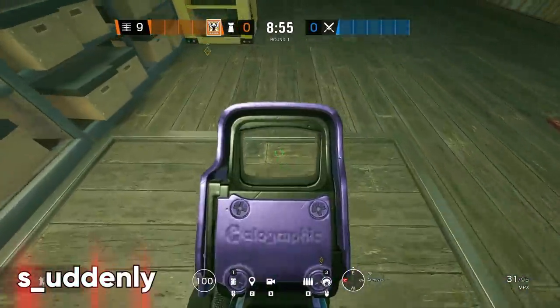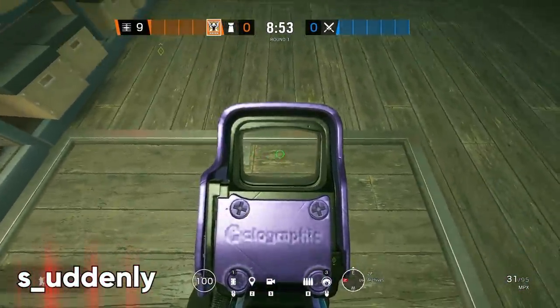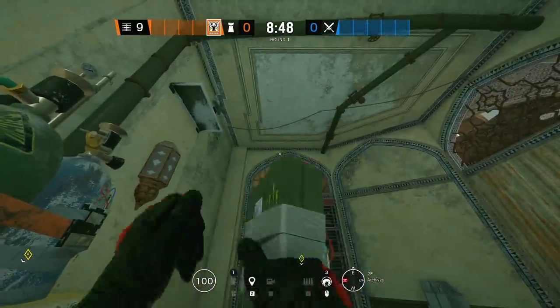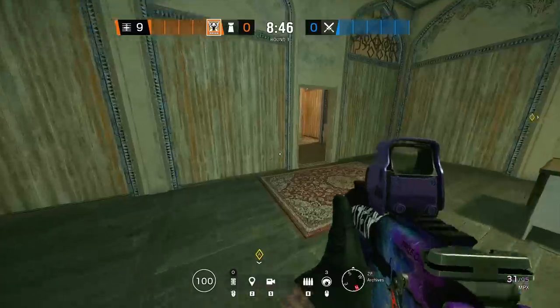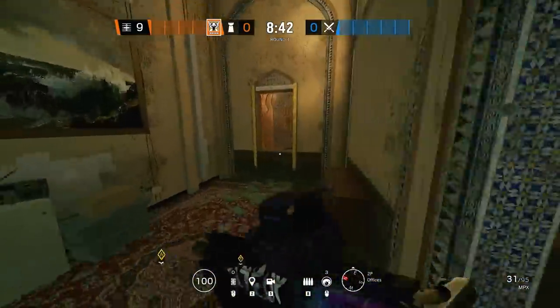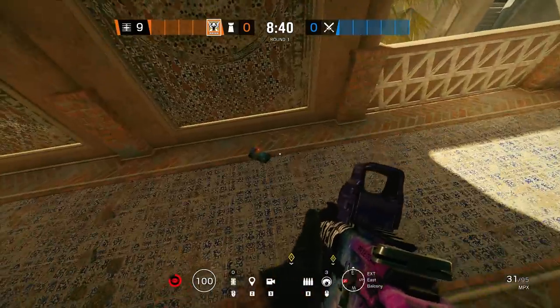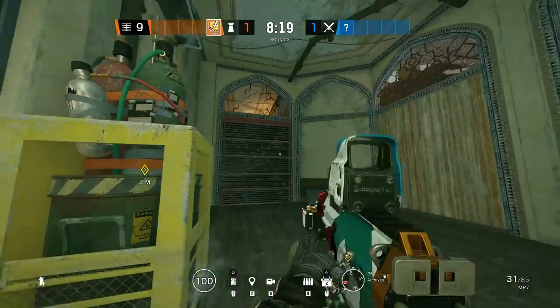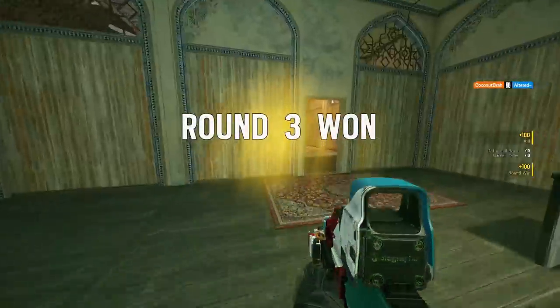If you don't feel like setting up a double mirror stack, a regular mirror on the East Archives wall or a Valk cam will help you get this next easy C4 to get a free kill on anybody droning top east or stopping the push through the office window. You can either ping the window to line this up or just stand on the south corner of the bomb and look up. Your crosshair is going to be slightly left of the tip of the opening above the reinforced wall, then walk forward and let the C4 go.